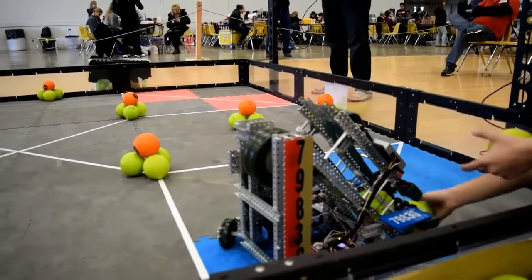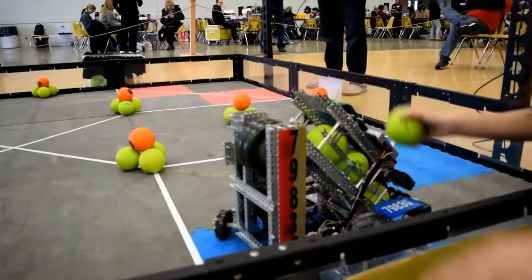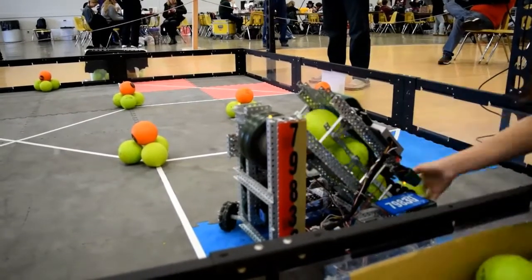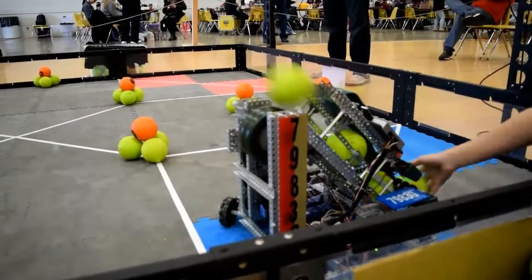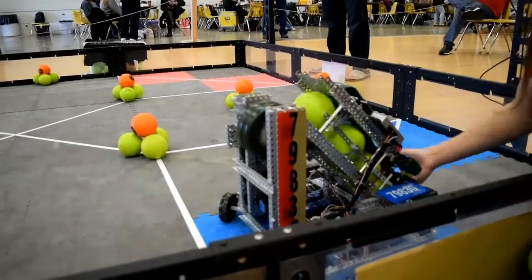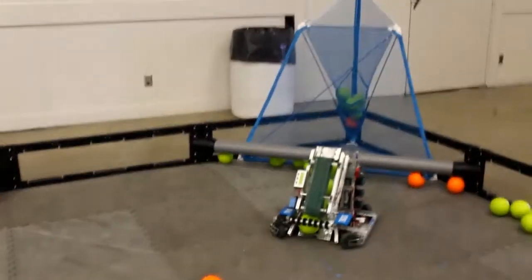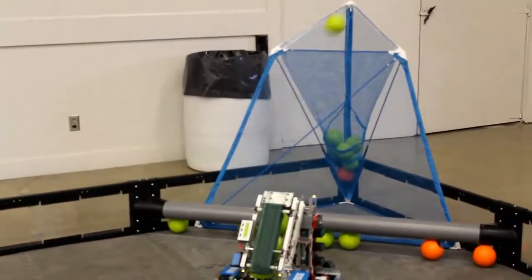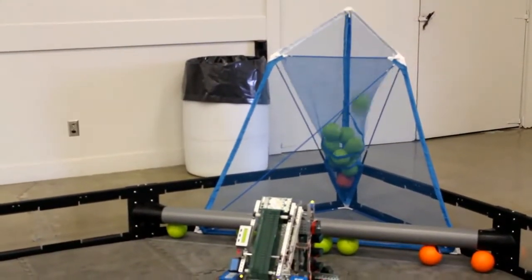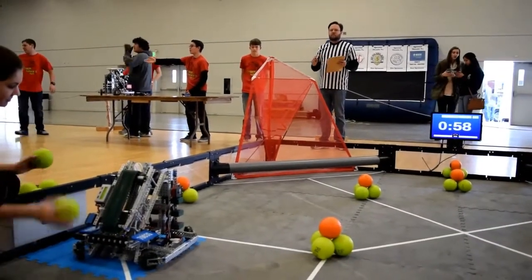By far one of the biggest distinctions between flywheels is their rate of fire, which is just how fast they can shoot balls. A second factor in determining a flywheel's rate of fire is the flywheel's moment of inertia, or resistance to changes in a rotational direction. One way to alter a flywheel's moment of inertia is to alter its mass. The heavier it is, the more it will resist changes in motion. A high moment of inertia means the flywheel will slow down less when it shoots a ball.